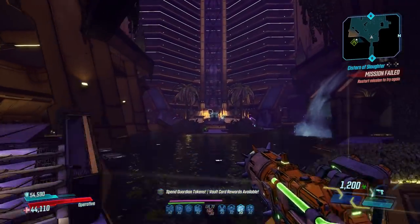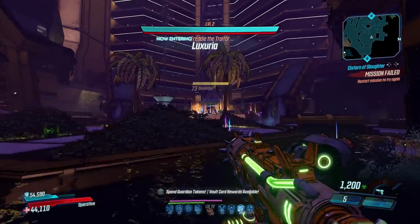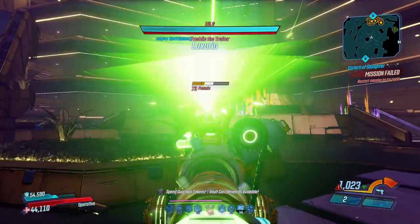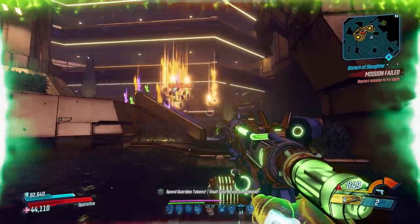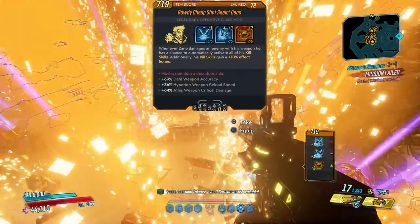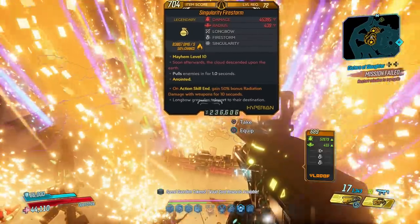Without it he drops one to three legendaries per kill, which is still great. But if you can proc the looter by dropping one of his sidekicks first, you can get up to 12 — yes, 12. That is insane, and is why this farm is the best going around.